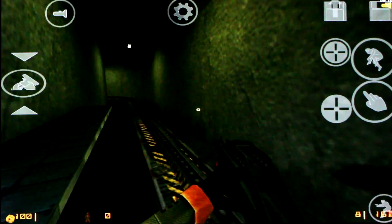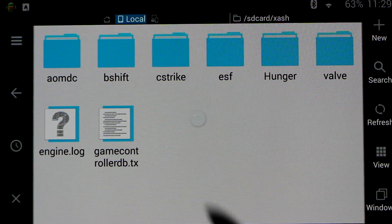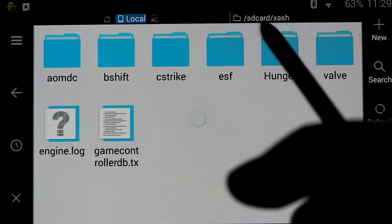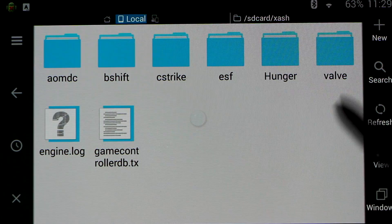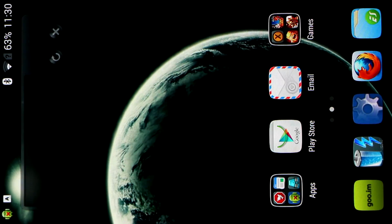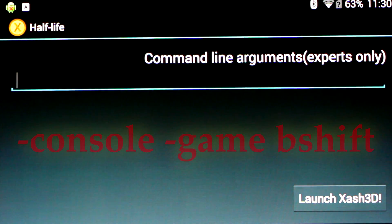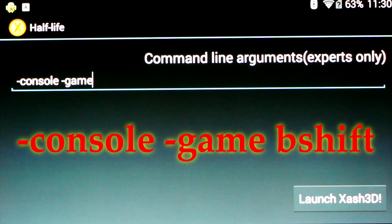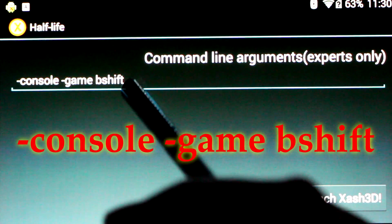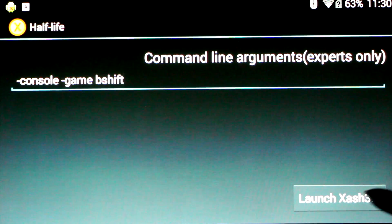Now I'm going to show you how to get past the no-armor problem at Calhoun's locker in Half-Life Blue Shift. Before running Blue Shift or other Half-Life mods, make sure you have the game data placed in a folder in your xash folder on your SD card in the root directory of your Android device. Open the Half-Life app, and in the command line, enable the console by typing "-console", then type "-game bshift" — bshift being the same as the folder name. You can load any game like this by typing "-game" followed by the folder name.